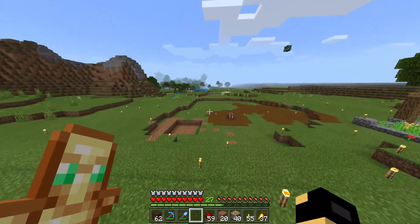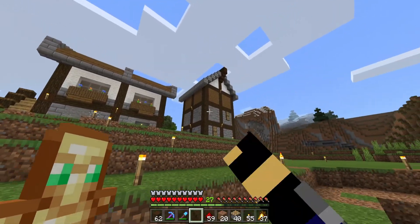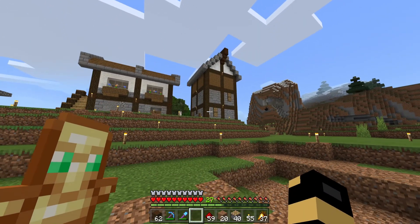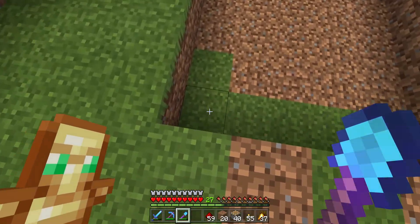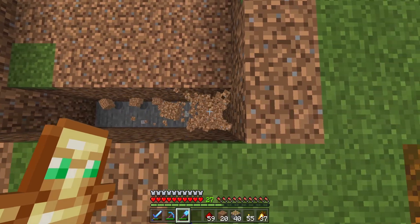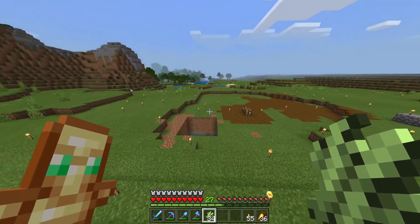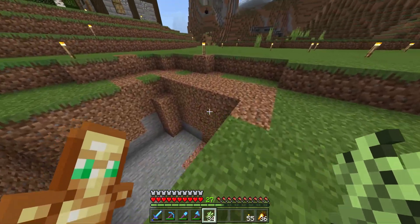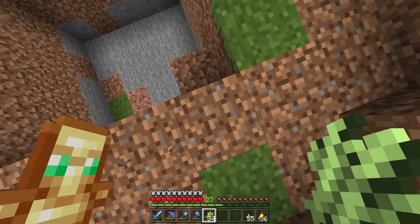I want to pack in a lot of farms like I did with that, but I don't want it to be ultra tall. So this build is actually going to go down into the floor quite a bit. By the way, this is going to be an automatic sugar cane farm. If you watch closely, maybe you'll be able to see how to build it as well.